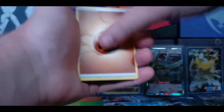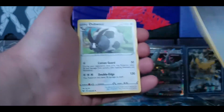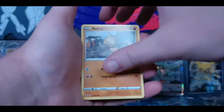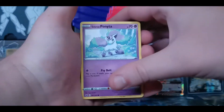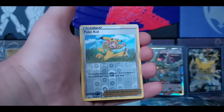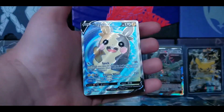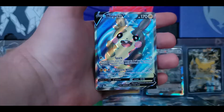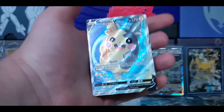Getting rid of Fighting Energy. Lum Berry. Aurora Energy. Dubwool. Cufant. Boltoy. Salandit. Galarian Ponyta. Minccino. Reverse Pokekid. And for our rare - yes! The king of Morpeko is the Morpeko V Full Art. That is an awesome card, you guys. That's pretty sweet.